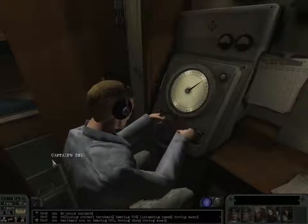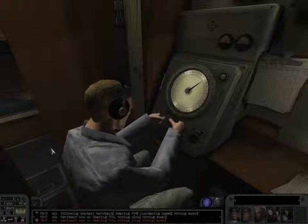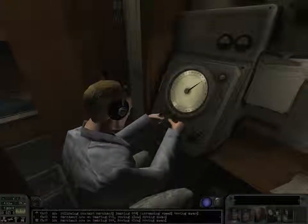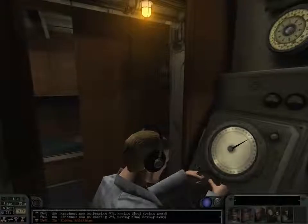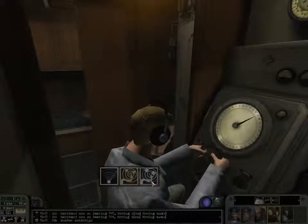This is also why magnetic torpedoes, if you can set them about half a meter below the draft of an enemy ship, can split even the biggest warship or cargo ship straight in two with one shot.